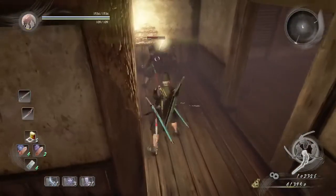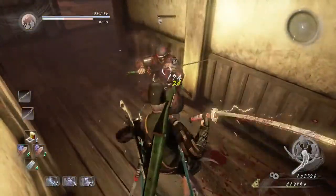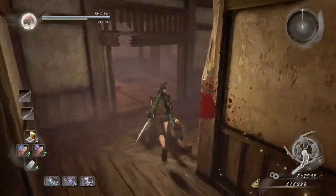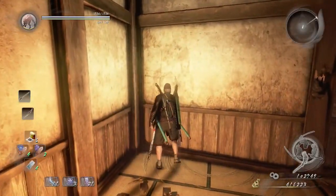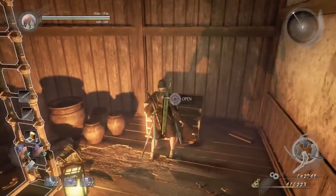Lower him, dodge the attack. There is a secret door on this wall — use that and then unlock this treasure box.